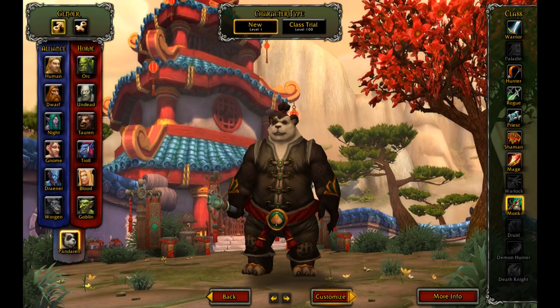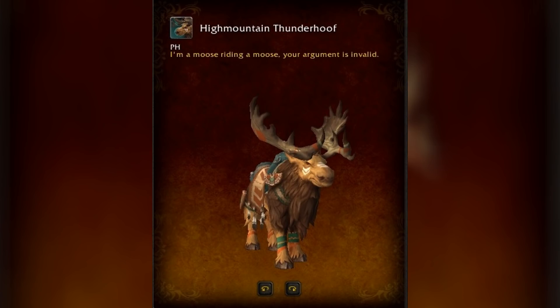These are the new mounts we're getting with the new races. First, we got the Tauren Moose here. This one is kind of sad because it's almost indistinguishable from the travel form of High Mountain Tauren. You can't really knock the flavor text though — it says 'I'm a moose riding a moose, your argument is invalid.' That's pretty funny. That's something they got right.